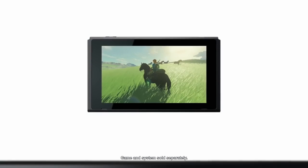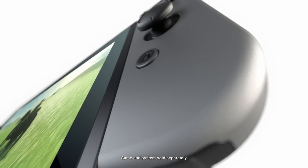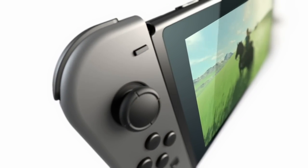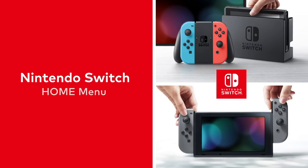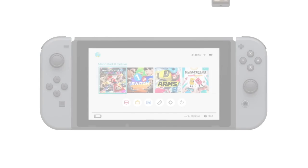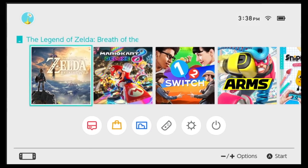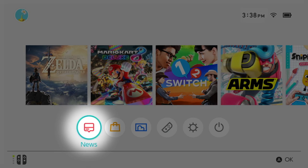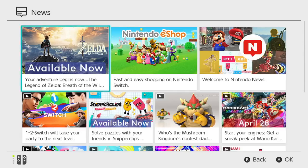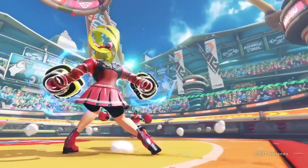One thing Nintendo fans criticize about the Nintendo Switch, especially if you're someone who played during the Wii, Wii U, and 3DS era, is that the Switch seems to lack a bit of personality. You can argue its minimalist UI and design is its personality, but even so, in the past we had gotten things such as menu music and eShop music to sort of fill in the background lack of noise while navigating the systems.